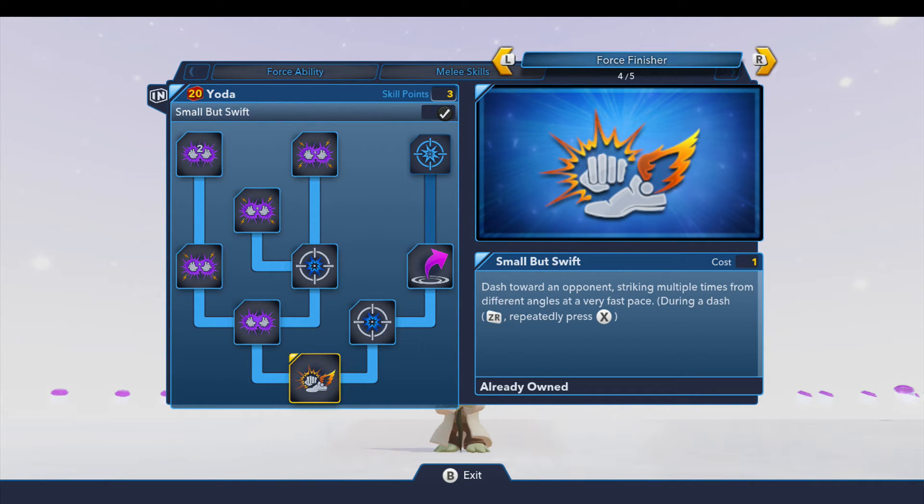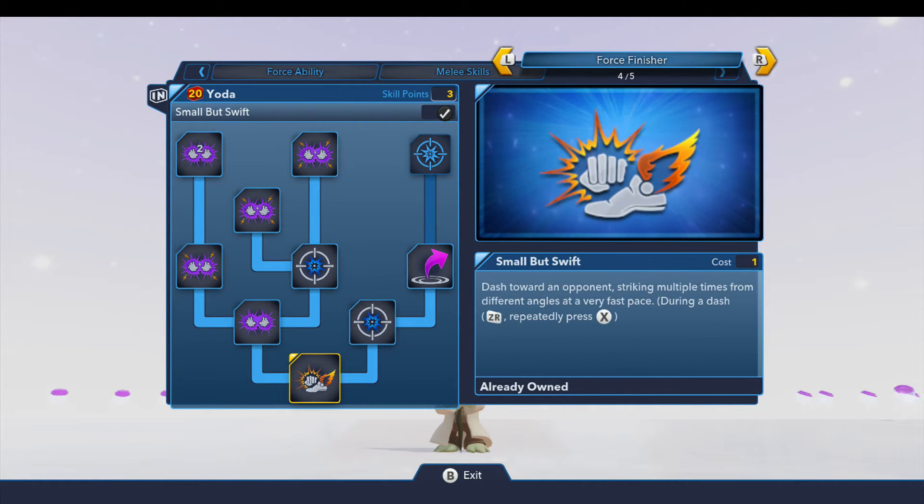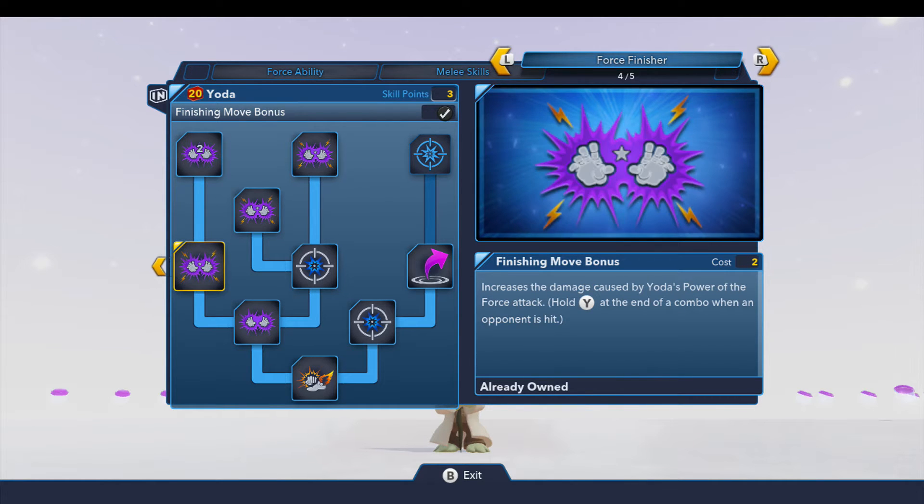Over here to the force finisher — Yoda has a great force finisher and it's called 'Small but Swift.' Come over here and you can unlock the force jump on this tab as well. There are some really great upgrades to the force finisher — four or five of them: power of the force, one with the force. These other ones are finishing move bonuses and they really, really increase the power and range of his attack. The force finisher for Yoda is really, really cool — it can take care of a good area pretty quickly.